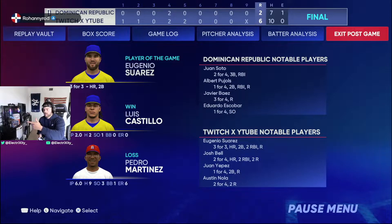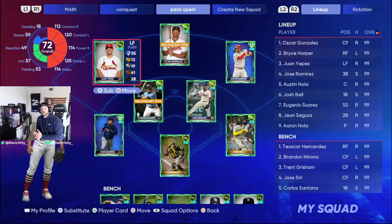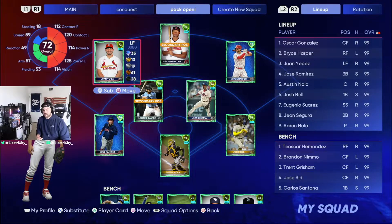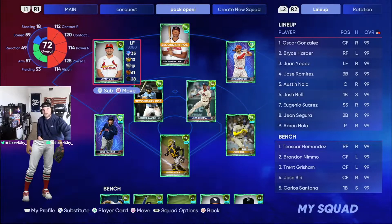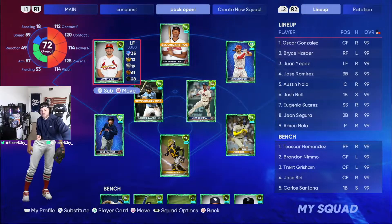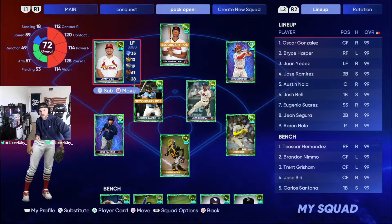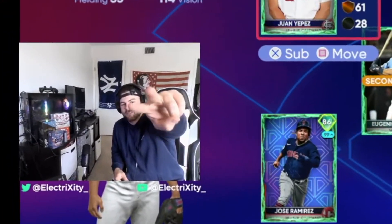Suarez is clearly the MVP — two extra base hits, three for three. That's our supercharged team build for the wild card round. Hopefully we can do another one of these after the divisional round, but right now this is our supercharged postseason squad. Before you head out, don't forget to like the video and subscribe to the channel. Let me know what other videos you want to see down in the comments below. As always, thanks for checking out the video — catch you next time!